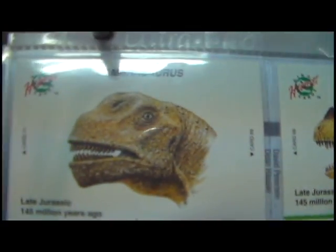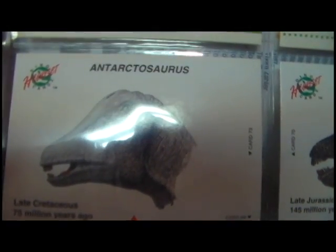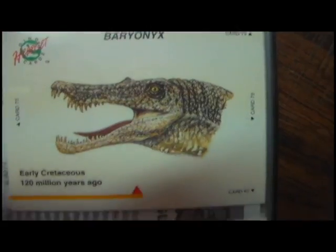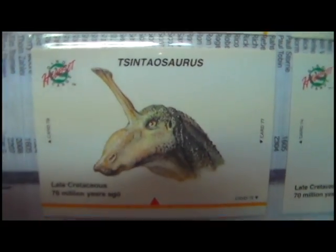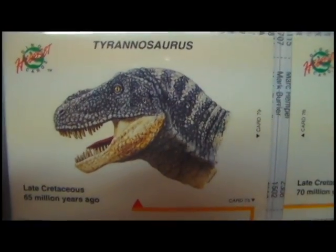Ceratosaurus — really cool how the Ceratosaurus head card matches the other card from the set. Same with Allosaurus. Diplodocus. Camarasaurus. Brachiosaurus. Another large sauropod. Carnotaurus — the head card matches the card from the main set. Baryonyx. Corythosaurus. Lambeosaurus. On the back of all the skull cards, there are images of the skulls in bone form, not just the artwork. Parasaurolophus. And the final card in the set is the Tyrannosaurus skull.